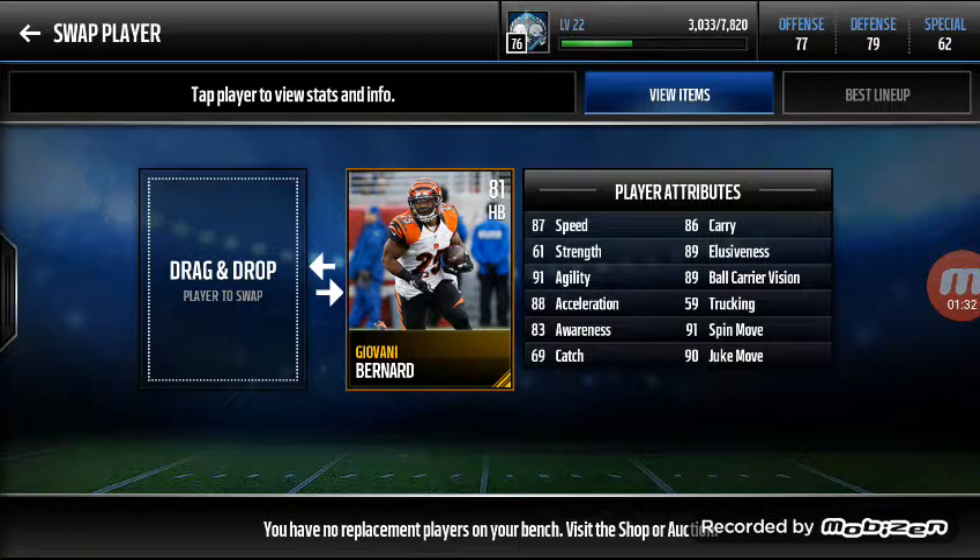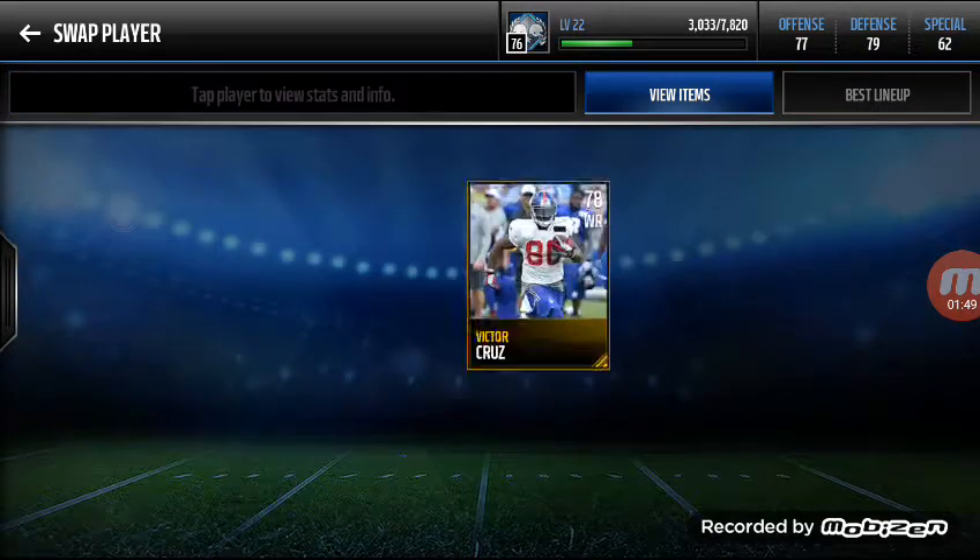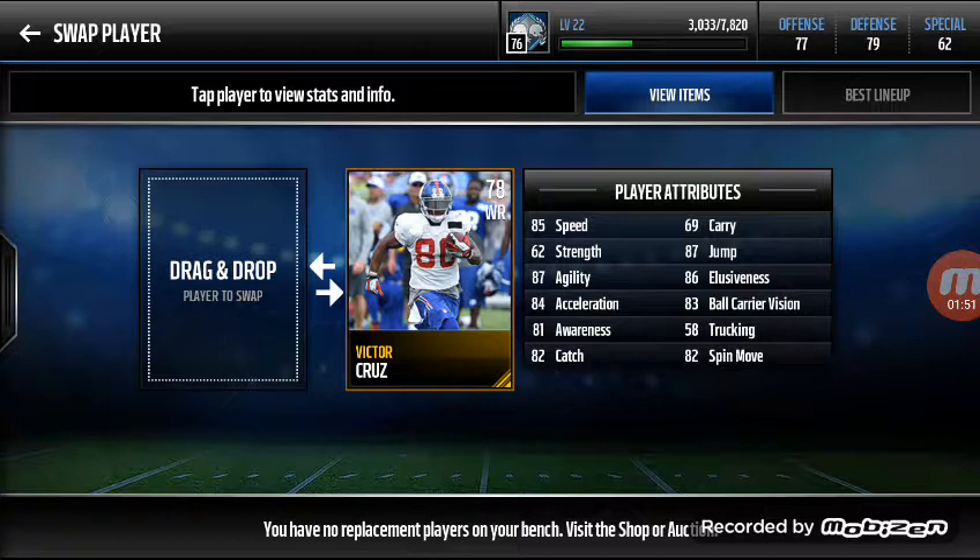I got Giovanni Bernard — I have him on fantasy, hoping he has a really great year this year. He has 87 speed, which is pretty good especially for the start of a game. It's only been about a month or two. He's got 91 spin move, 90 juke, and 91 agility — that's pretty nice.